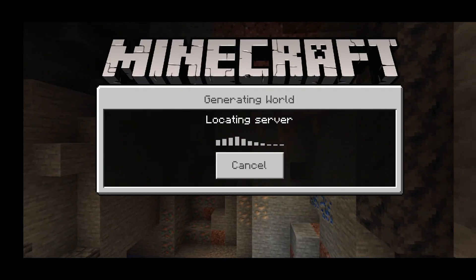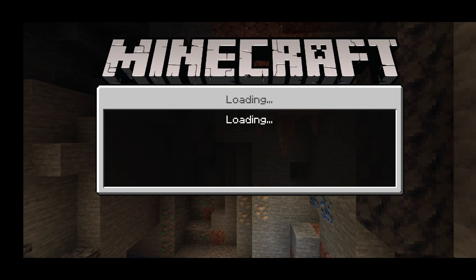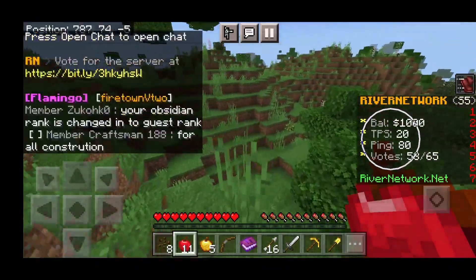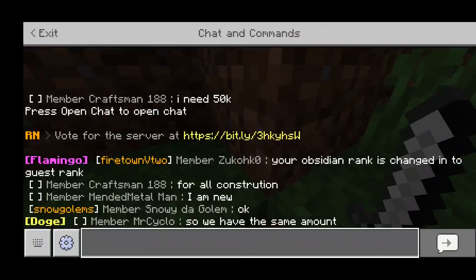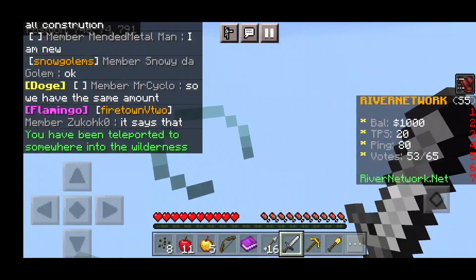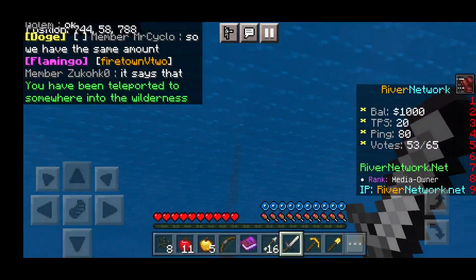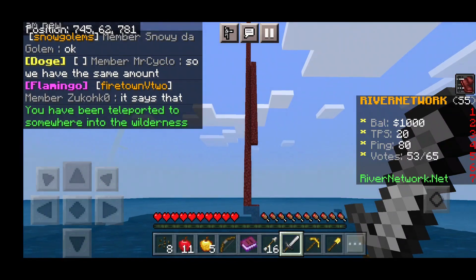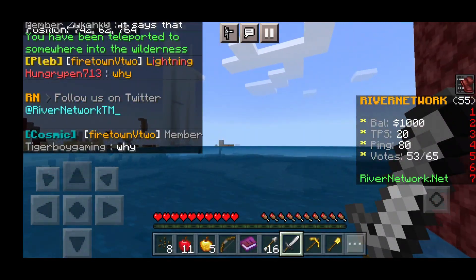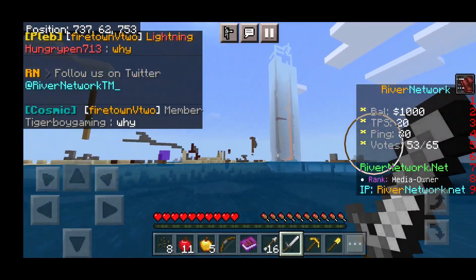Getting started in River Survival is way easier than you might expect. I've already been on this server a lot, but essentially what you gotta do is go in chat and type slash wild — this takes you to a random wild location on the map. Sometimes you'll get a good spawn, and sometimes you won't. I literally spawned in the ocean.